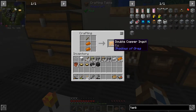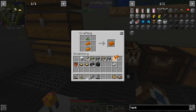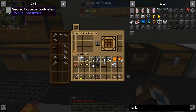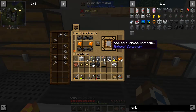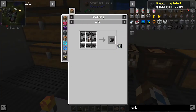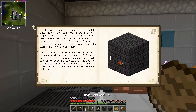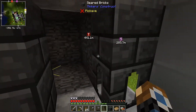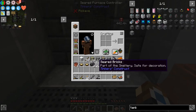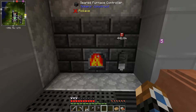I'll use two ingots of copper to make a double copper ingot, and that gives us a double copper plate. We need two of these, and I've quickly put some lava in here already. We can now make a seared furnace controller. We also need to have a tank for this, and as we saw from the book, this needs to go on the corner because of the way this is laid out. Then we can put that on there, then the final block, and we have an absolutely huge seared furnace!